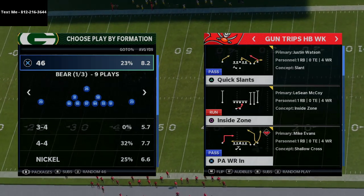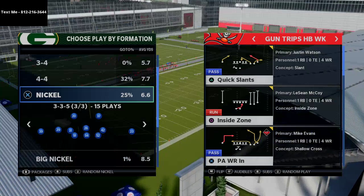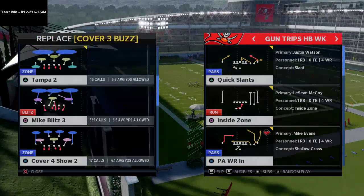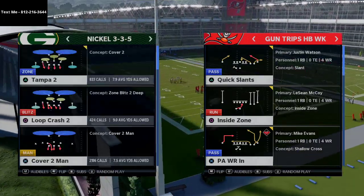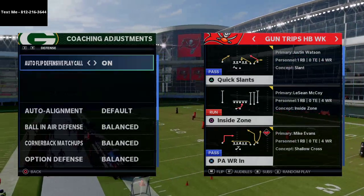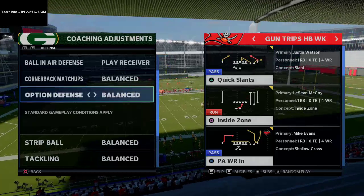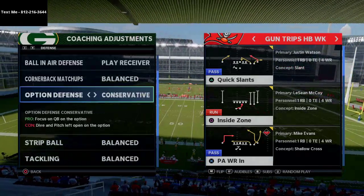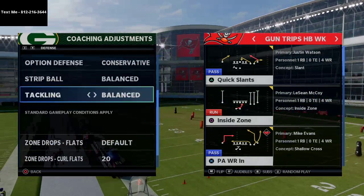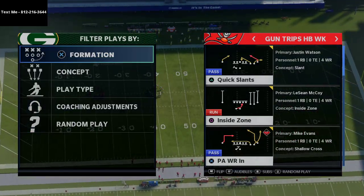This is from the 335 defensive ebook that I just released. We're going to come out in 335 so we get really good personnel on the field, then audible to Mike Blitz 3 — that's the main zone defense I like to run out of this coverage. For coaching adjustments: auto flip is on, auto alignment is set to default, ball in air defense is set to play receiver, option defense is on conservative so you don't have to worry about the quarterback and read option. Strip ball is on balance, tackling is on balance, flats are on default, curl flats are on 20, and hooks are on default.